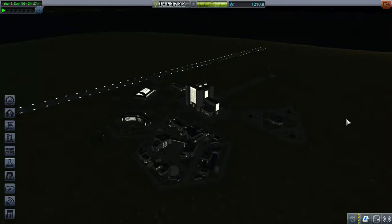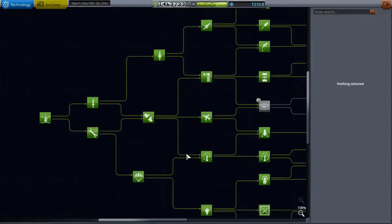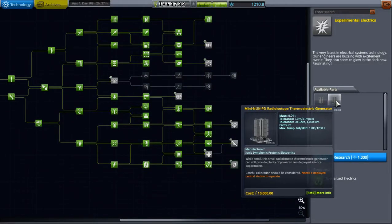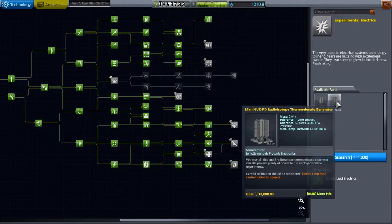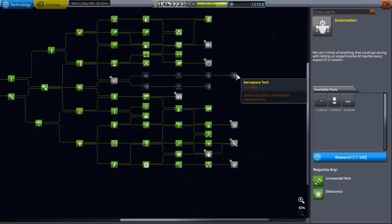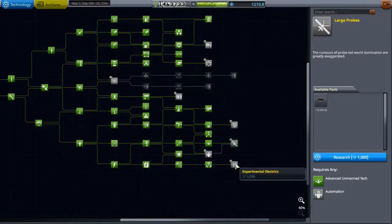Hello and welcome back to Kerbal Space Program Origins 2. I just got back from Minmus - you can see the data I collected on the way back. I was doing that so I could grab this ground unit charging station - the RTG and the mini-nuke, which is for the ground station. I wanted to use this because the dark side of the moon takes half a month. So that's what we're going to get with this 1210 science. We're going to go ahead and research this.